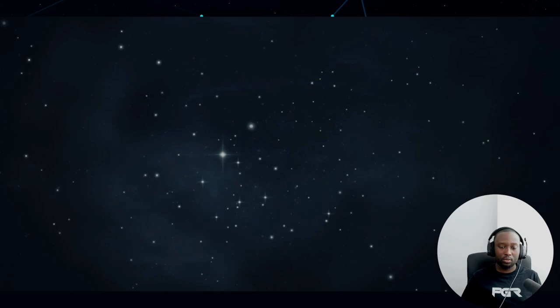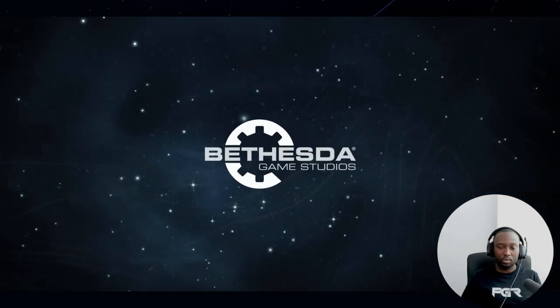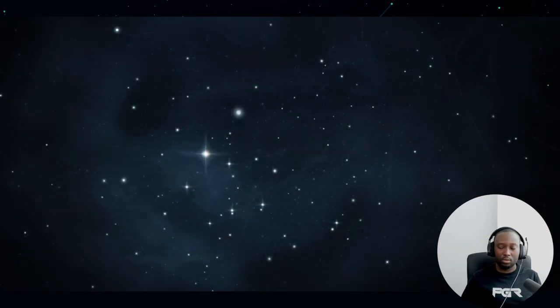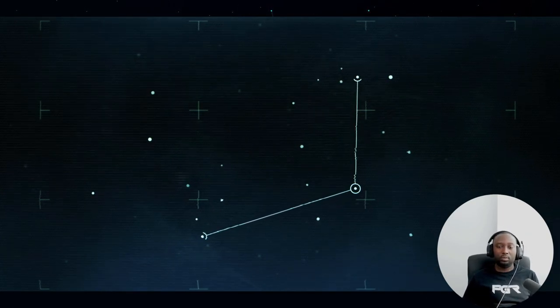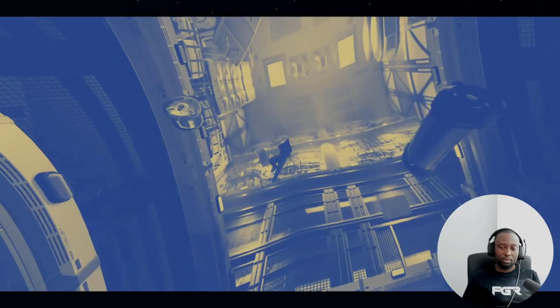Control, this is Constellation starship Frontier. I'm ready to start on your signal. Maintaining exit vector, course steady till ready, coordinates input, plotting jump course. In five, four, three, two, one.